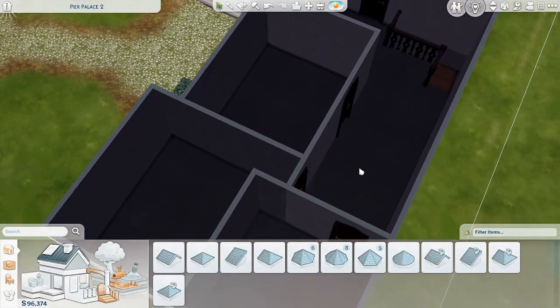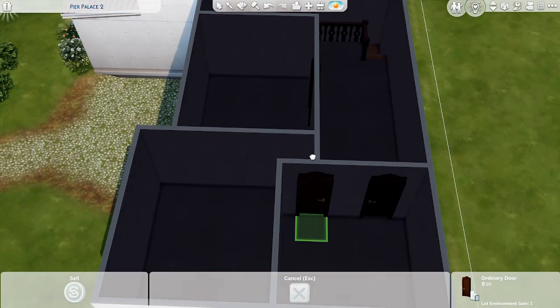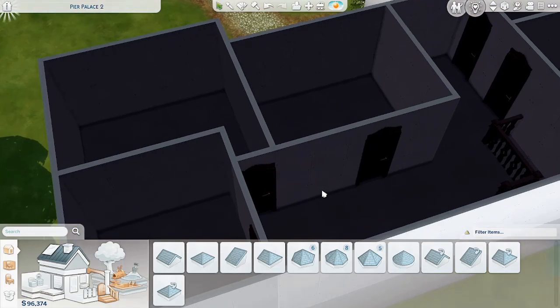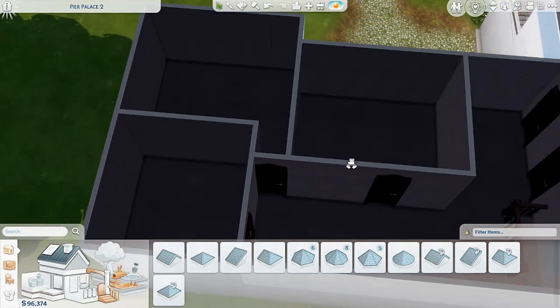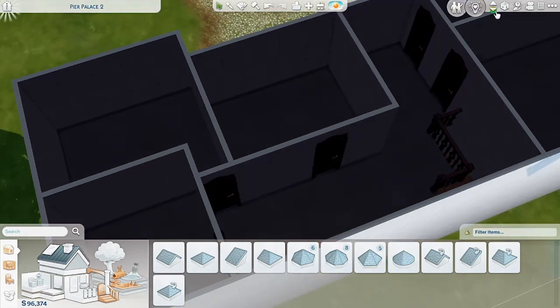Off camera I played around with the floor plan — it's still not the best but at least I got a door somewhere right here. I might change these doors. I thought it would be funny to use the Realm of Magic ones — they're kind of cute but I might change them. Maybe a study right here, the bathroom, and I kind of want to make it big because of all the Sims that are apparently going to be living in this house. Another bedroom and then yeah.